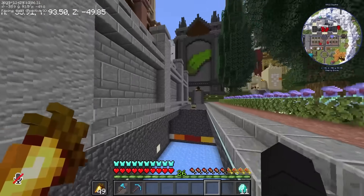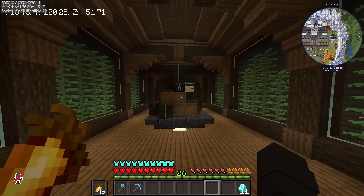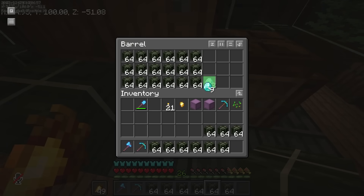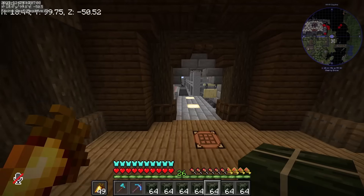Yung malaking kelp shop ni Kuya Sly. Buy kelp because it will help to smelt. 2 diamonds, 3 stacks. Bilhin natin ito lahat. Nagastos na natin lahat ng diamonds natin. Balik muna tayo sa base.